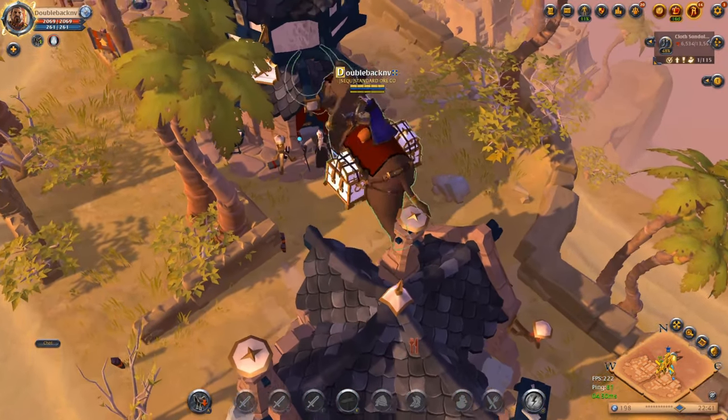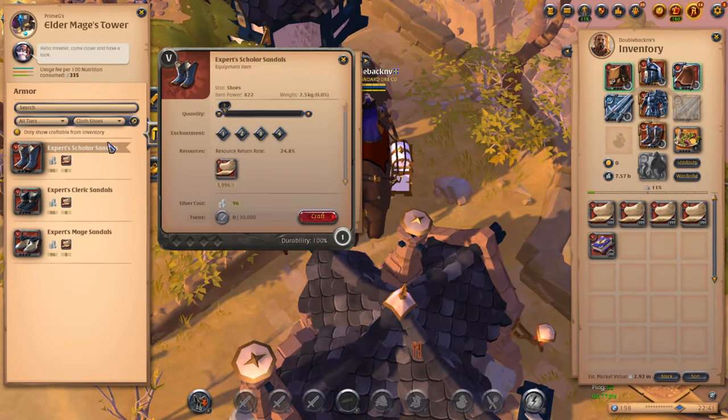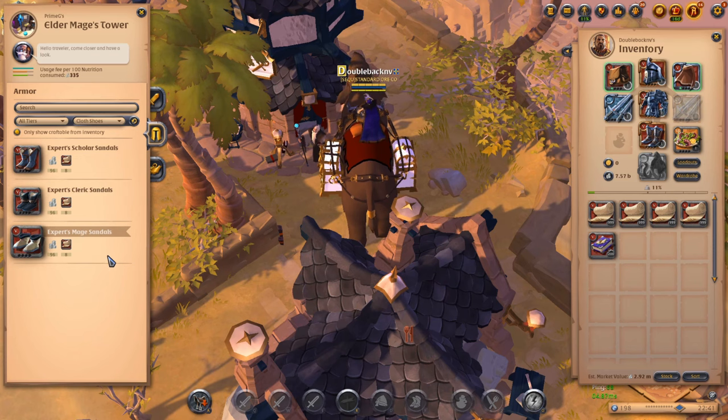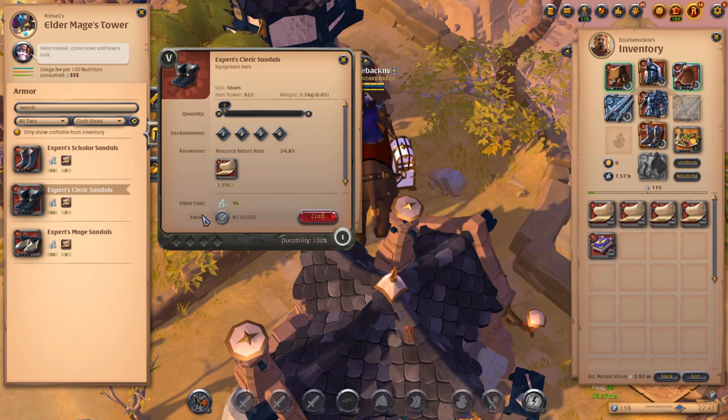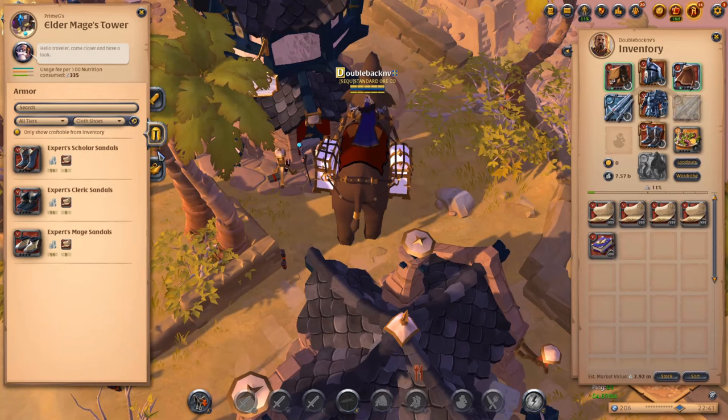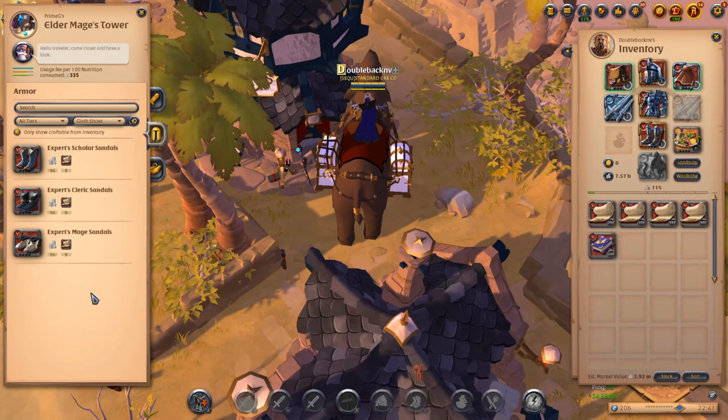Most other people, if they're crafting tier 5 cloth sandals, will go to the black market and see, for example, that clerics are worth more than mage sandals right now, and just make cleric sandals. But if everybody does that, you're much more likely to get undercut. The black market has the same demand regardless of type — the only price change is purely player supply driven. So if people see one price going up, they'll funnel supply into that item and the prices will eventually equalize.